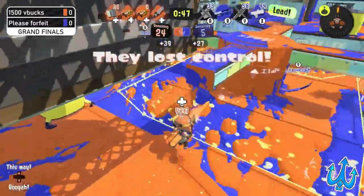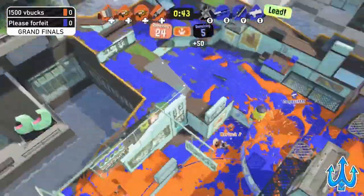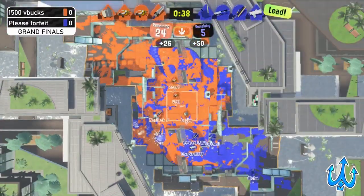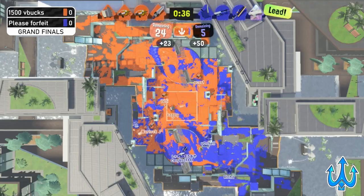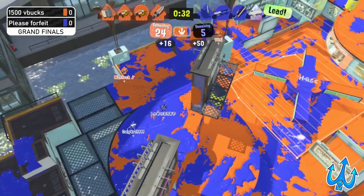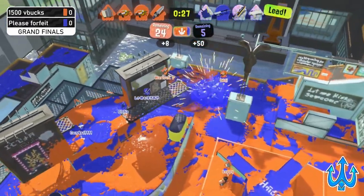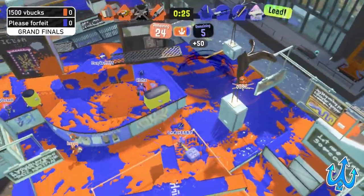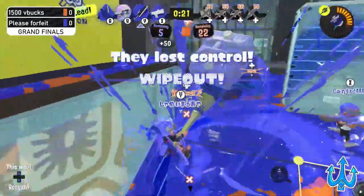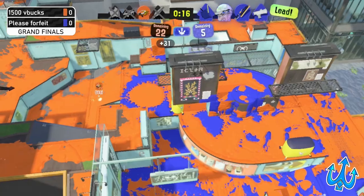Please Forfeit goes to three down and 1500 V Bucks looks like they'll have one last chance to push again. The Zipcaster was staying on the left side, and Please Forfeit has some good chances to push back if they get specials and good coordination. We see Aloha being a little more aggressive — one player jumps out into mid, the Stamp is used again, and we see a wipeout. Really strong, and there's only 20 seconds left on the clock.